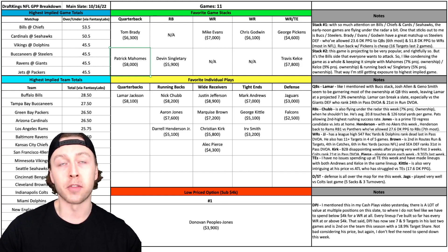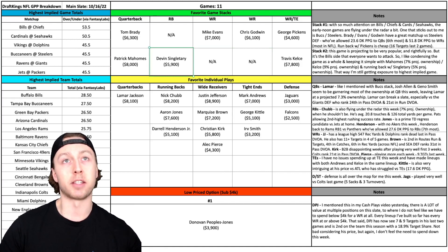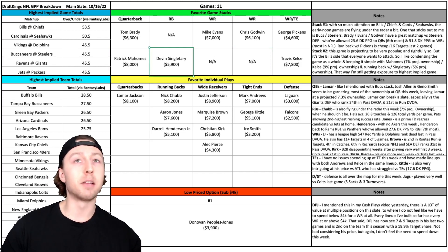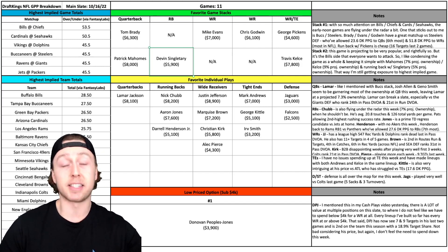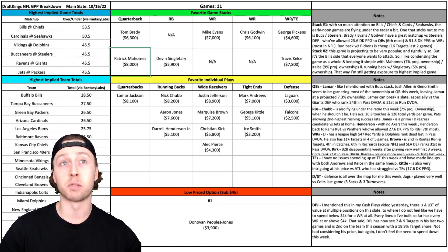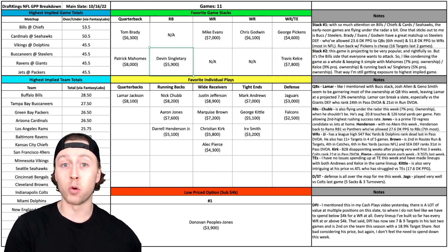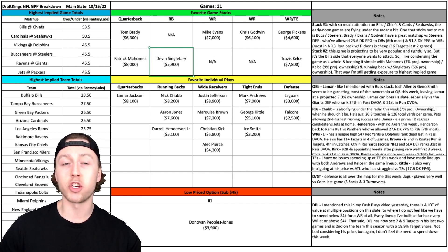Let's talk about the Bills-Chiefs game — the highest implied game total on this main slate. It will be very popular to target this game. I went with Mahomes stacked up with Travis Kelce, running it back with Devin Singletary — very easy stack, keeping it simple. I can mix in Stefon Diggs, Gabe Davis, or Isaiah McKenzie, who's going to be back this week. A lot of targets are going to go Kelce's way — he's got seven touchdowns on the season and gets looked for in the red zone. The reason I like this stack is Mahomes is flying under the radar, only projected for 7% ownership, Kelce around 9%, and Singletary around 5%. I'm still getting exposure to this game that could turn into a massive shootout, but going with plays projected for lower ownership that still have really nice upside.